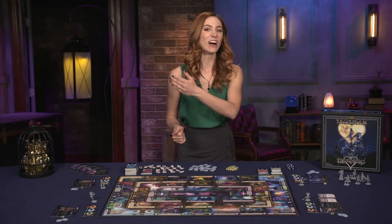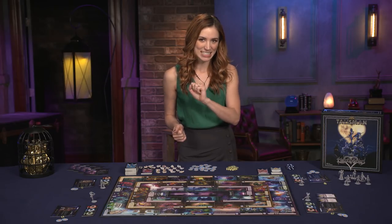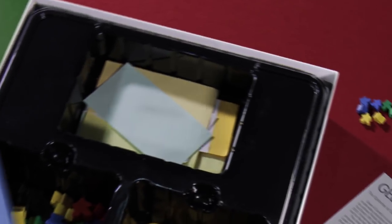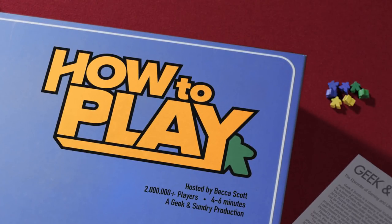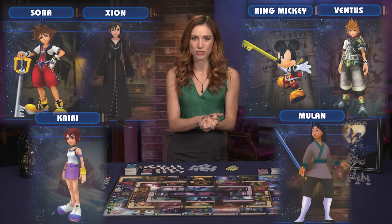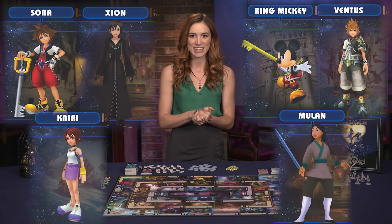We're collecting keyblades and fighting the heartless. That's right, it's Talisman Kingdom Hearts Edition from The Op. This IP-packed adventure game pits two to six players as characters from the Disney, Pixar, and Square Enix universes.